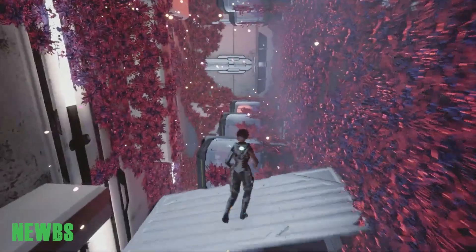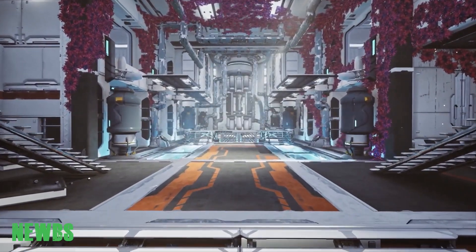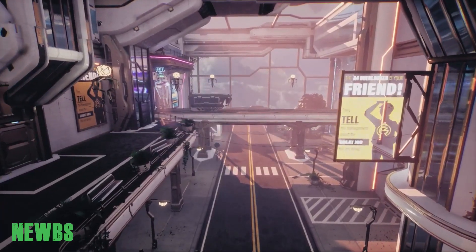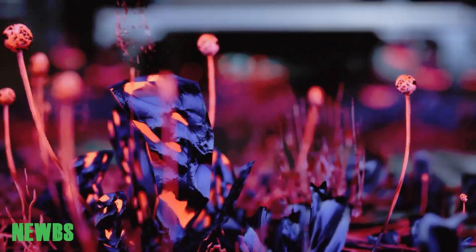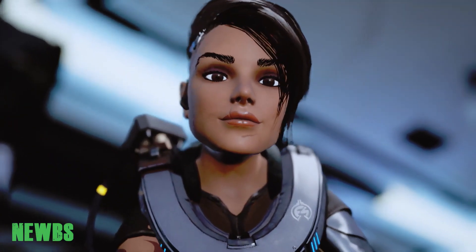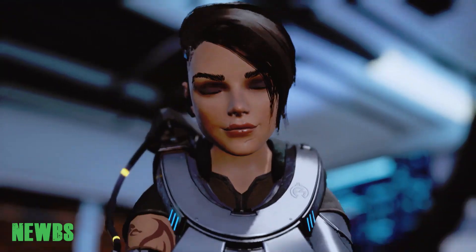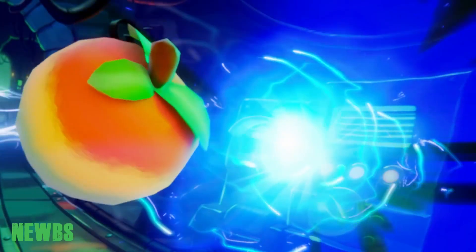Games like Gravity Rush show that physics can be a great tool for developers. Sky Beneath is a narrative puzzle platformer that perpetuates that theory — you control the direction of gravity while scavenging abandoned mine facilities. It's like Tomb Raider and The Talos Principle had a baby, and it's coming to all major current-gen platforms sometime in 2021.